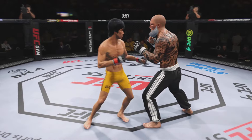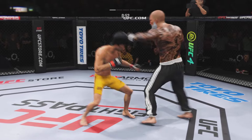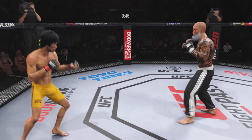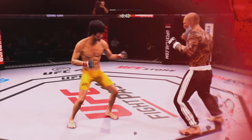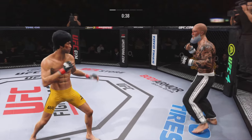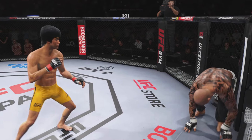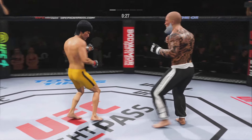Bone on bone as the head kick lands flush — he better get those hands up or he's gonna put them to sleep. Starting to do some really significant damage to the body here. Another strike lands there. How's his opponent still standing? I have no idea. This fight is supposed to be over, and it might not be over now but it's gonna be over very soon. Try to establish that jab.